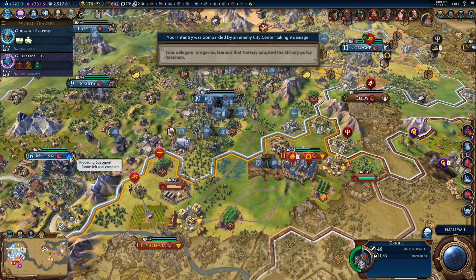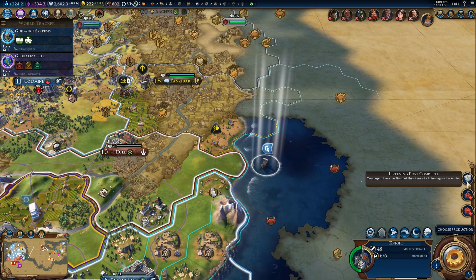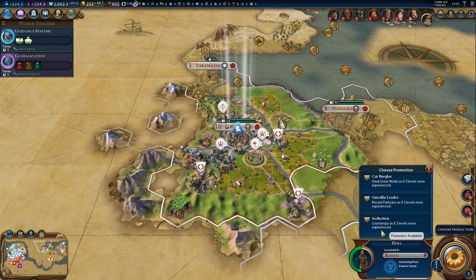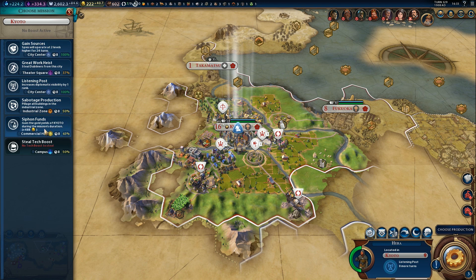I will recruit some more units, but I don't want to stop the spaceport — and that's one of our higher production cities. Listening post complete, nice. What can we do next? We got a promotion: steal great works as if two levels more experienced. Recruit partisans as if two levels more experienced. Counter spy as if two levels more experienced. I have not seen the recruit partisans mission — maybe it needs to be someone we are at war with, like Spain.